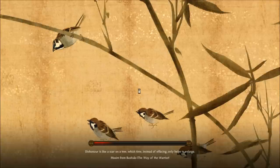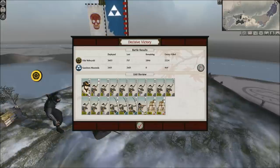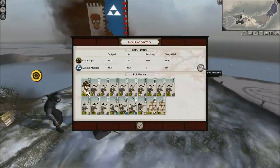'Dishonor is like a scar on a tree, which time, instead of effacing, only helps to enlarge.' A maxim from Bushido, the Way of the Warrior — which I believe actually came out a few hundred years after this time period, so it's a bit anachronistic. Anyway, I'll talk about that later. I think I have spoken on it a bit. Kasahara Masatada is now dead — look at the kills here. Fantastic.